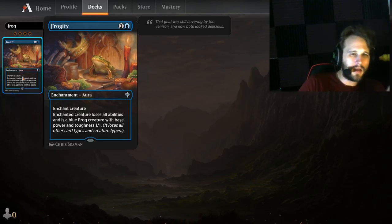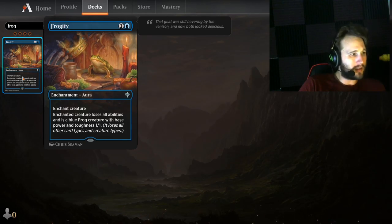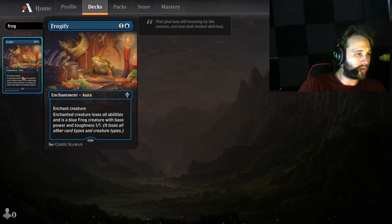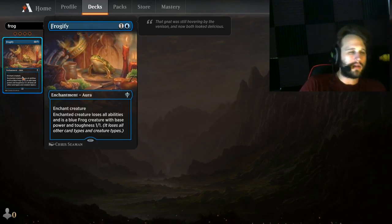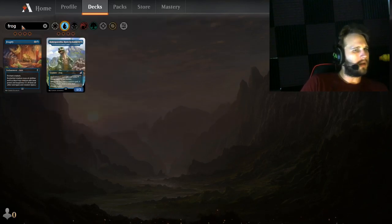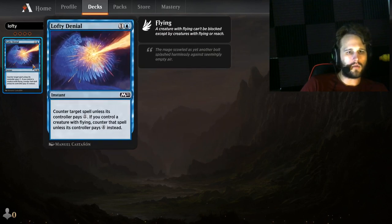Frogify — you don't see this a whole lot, but if Ulamog decks really start to pop off, this could become very valuable. It answers a Thragtusk, it answers an Ulamog, it answers indestructibility basically. Anything that says indestructible or generally has a form of recursion, this tends to answer it. Not the best response — maybe a one or two of in the sideboard at max.